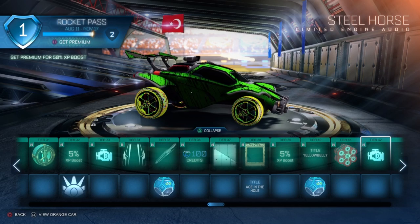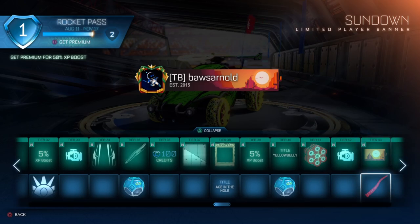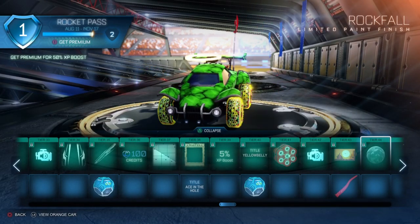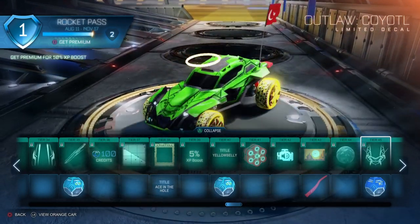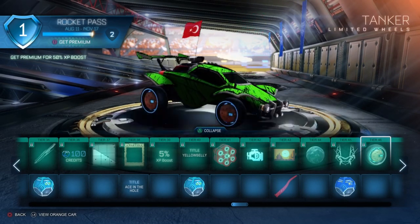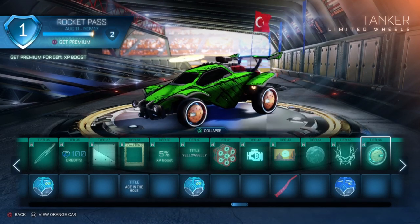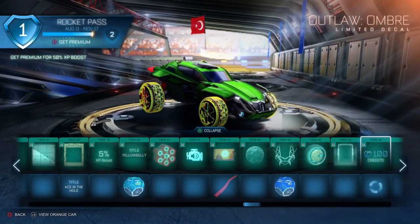Tier 42 engine audio — Steel Horse. Tier 43 a banner and on the free version a trail that looks like it isn't moving at all — a nice free trail. Tier 44 a paint finish. Tier 45 another decal for the Outlaw, and on the free version the first rare drop. Tier 46 a new set of wheels — Tanker wheels — decent but nothing too special. Tier 47 another decal again for the Outlaw.